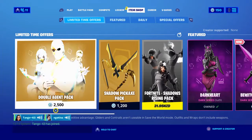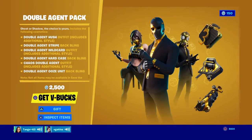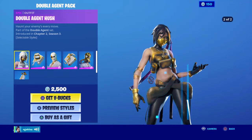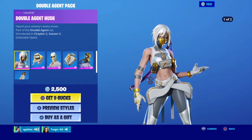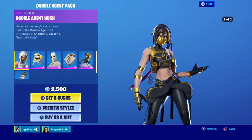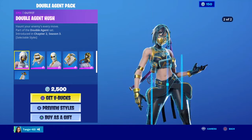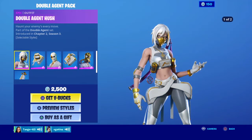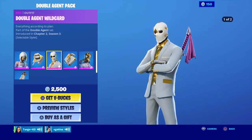Now let's check the Double Agent Pack. It came out yesterday but it is so cool — it definitely deserves another mention. So which one do you think is your favorite? It comes in Ghost and Shadow styles. Yeah, let's choose your favorite item out of the Double Agent Pack.